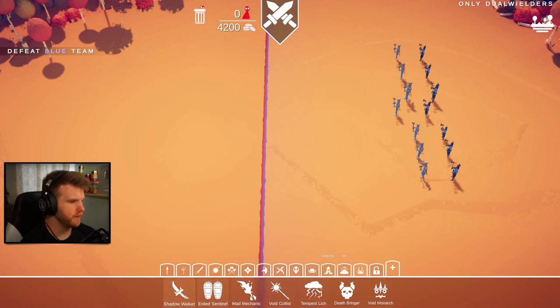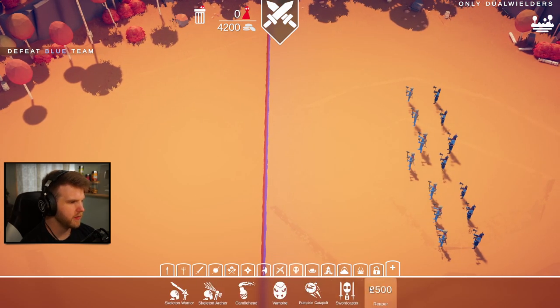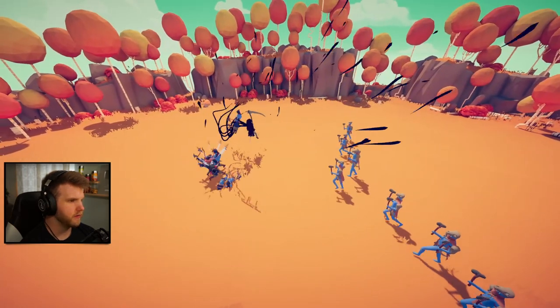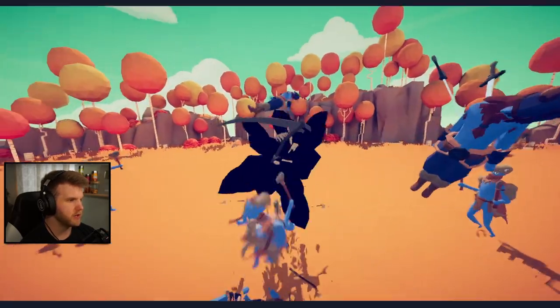It has to be dual wield - do shadow walkers dual wield? We need something because they have a bunch of health. Maybe a reaper - let's send out a reaper and a shadow caster. The shadow caster's dead. Now we just have the reaper, which might be able to just kill everyone. I take that back.